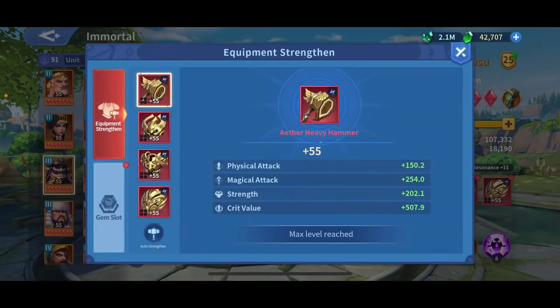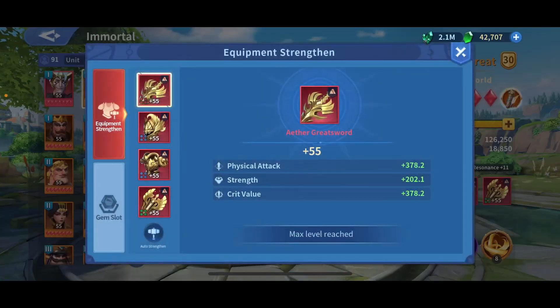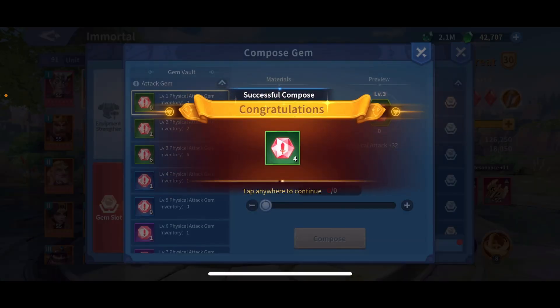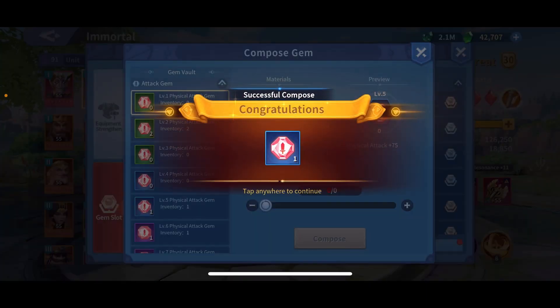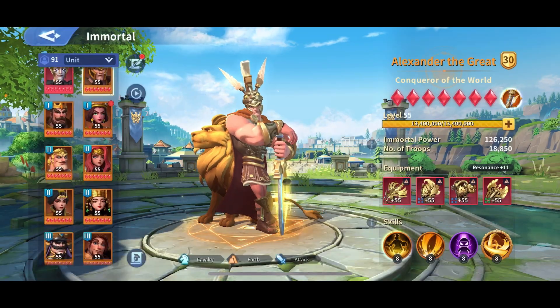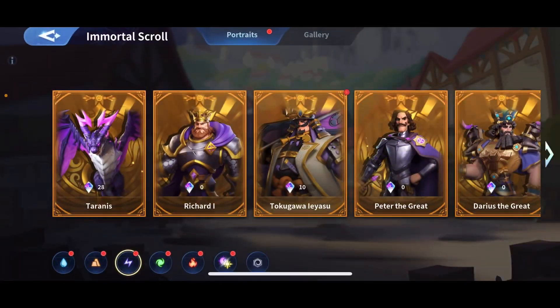My advice about the gems is: don't waste your gems filling all the spots for all the immortals and all the marches. I mean, it looks good for the STP, but focus on finishing your main first. And going to the portrait — for example, here I have only a level 10 portrait, but in my main I have a level 20 and a level 30. So push the portraits to 20.